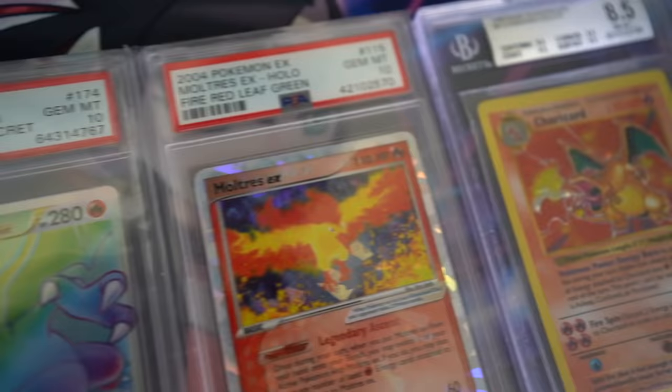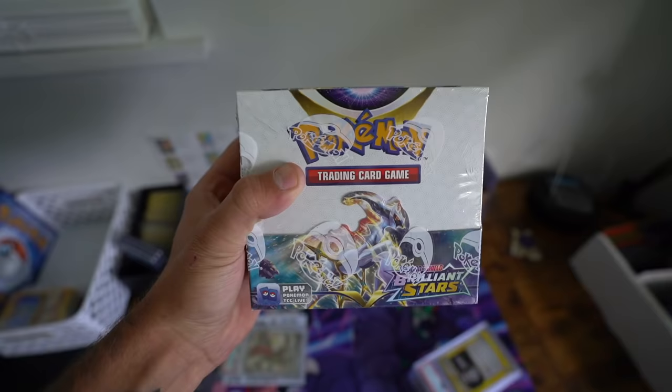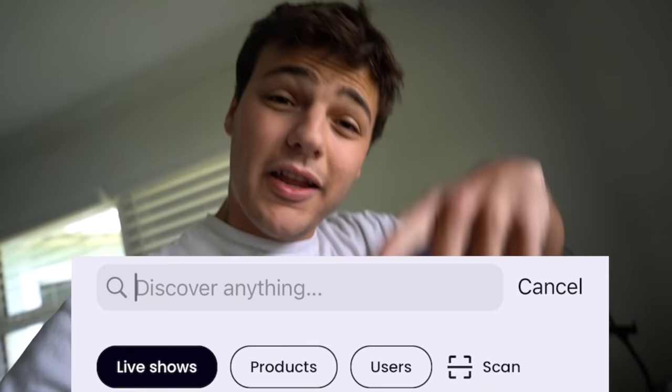Look at this absolute heat we are gonna be running. These are all PSA 10s — so beautiful. Another 10, another 10 Moltres, 8.5 Shadowless, and we're running it all. We're giving away a PSA 10 Charizard, opening a lot of packs. Go to the link down below, type in my name in the search bar, go to the stream, bookmark it, then tune in at that time. Set an alarm — whatever you gotta do, don't miss the stream.